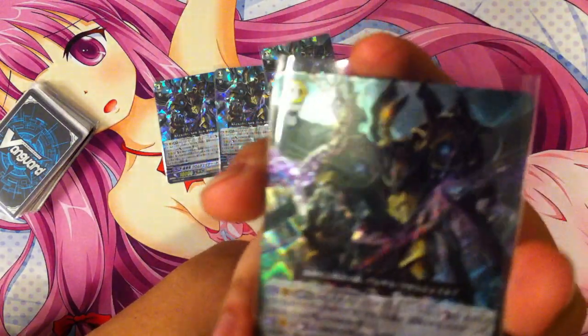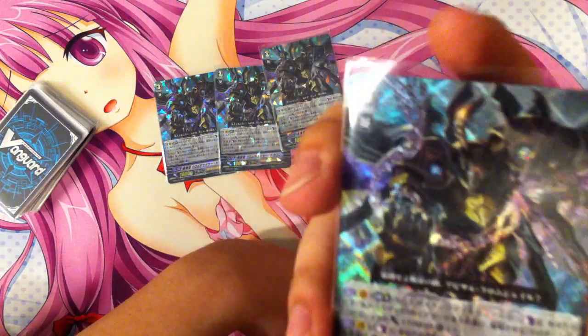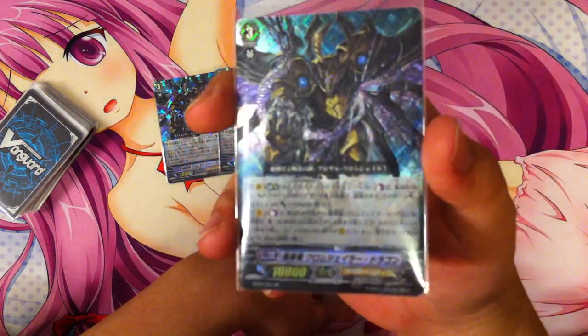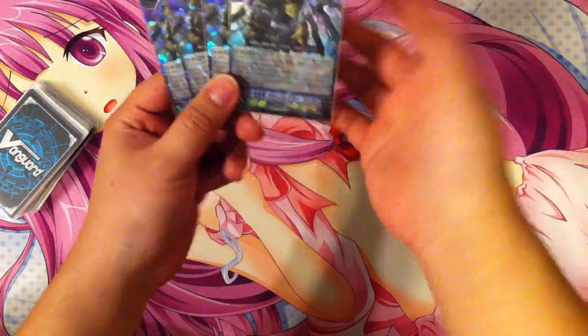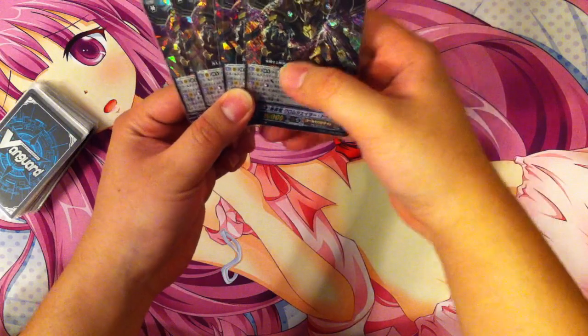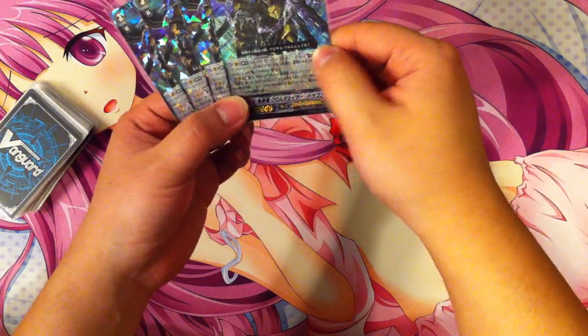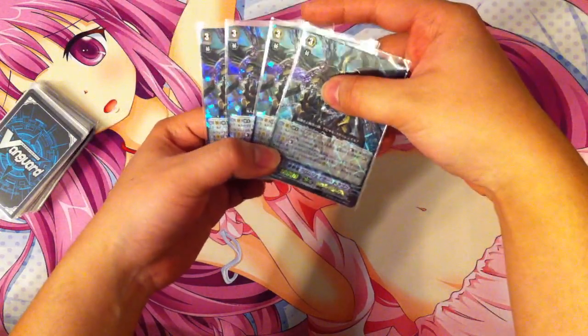In exchange, you only need 2 cards instead of 3. He also has a Persona Blast — very good. You Counterblast 1, discard a copy of himself, look at the top 4 cards of your deck, and call 2 Gold Paladins from it into your open rearguard circles. This card is so good! It's a plus 1 off of Counterblast 1 and a Persona Blast, it fixes your field, and a lot of Gold Paladin cards are more powerful when called from the deck.